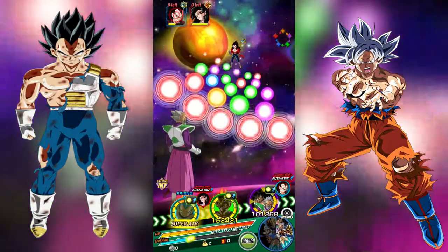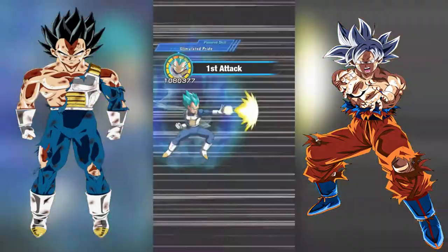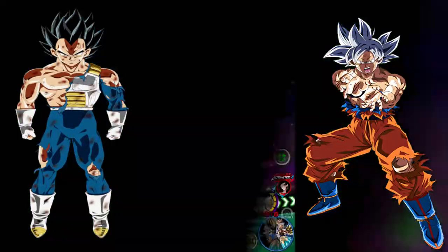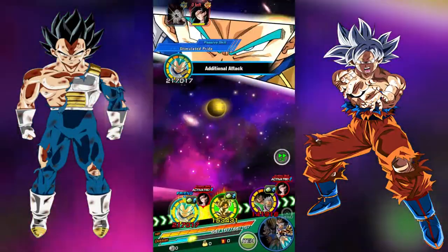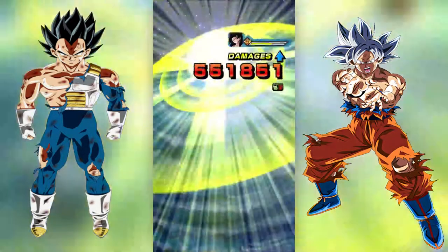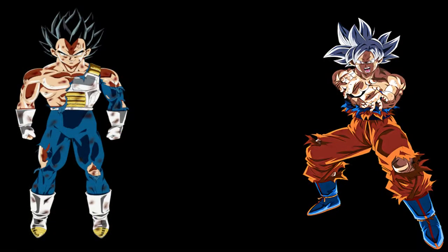The next rotation we should have our rotations down, so then we will finally be able to start getting into some fun and see what these units can do when they have Brawly and Paragus on rotation with them. Vegeta is going to finish it off here and then we will be jumping into the Gogeta step.